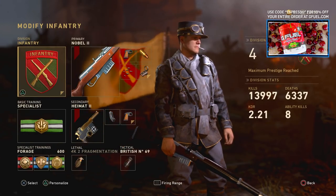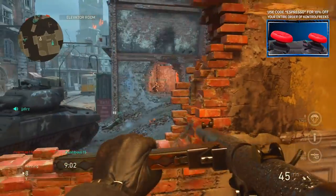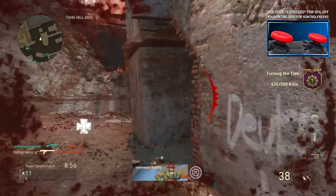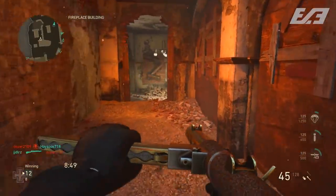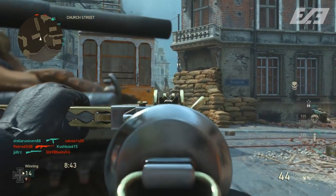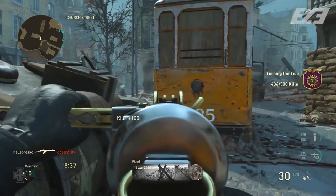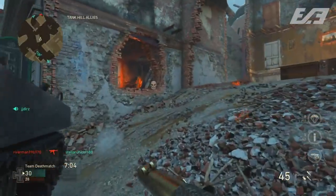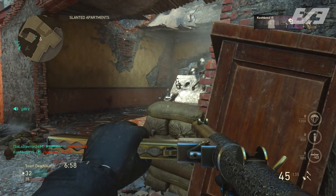Moving on to the second weapon, an SMG: the Sterling SMG. This was available from the Quartermaster a little while back - maybe a month ago - and hopefully you picked it up because it's a lot of fun. If you're somebody who runs the PPSh a lot, the animation on this one is kind of strange - you hold the weapon in a completely different way which might throw off the feel. But once you get adjusted to it, it does become a formidable weapon. The Sterling itself is incredibly mobile, with decent range and accuracy.